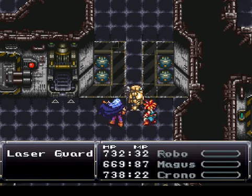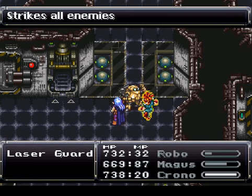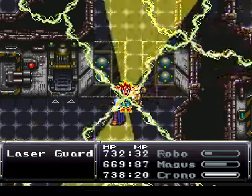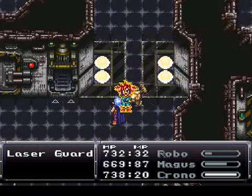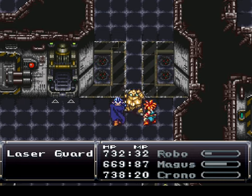Here are some new enemies: laser guards. I may not even need Luminaire — I'll just use Lightning 2. Yeah, they have a low amount of HP, so you can easily take them out.